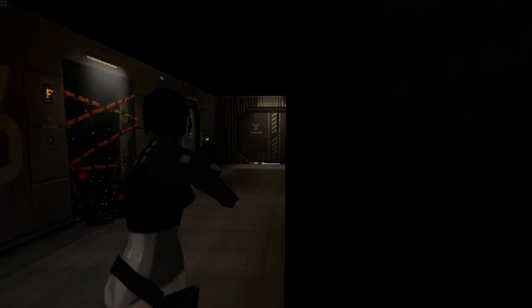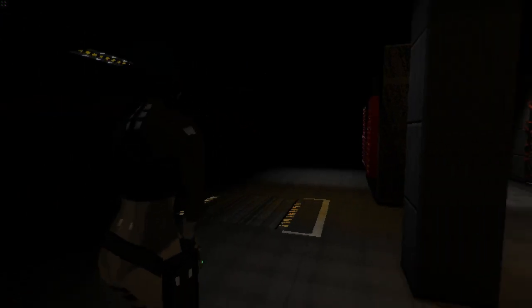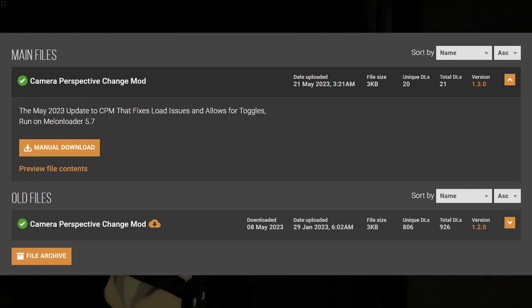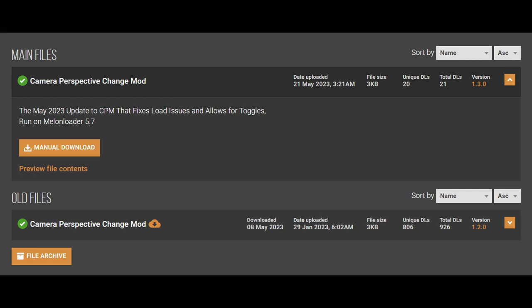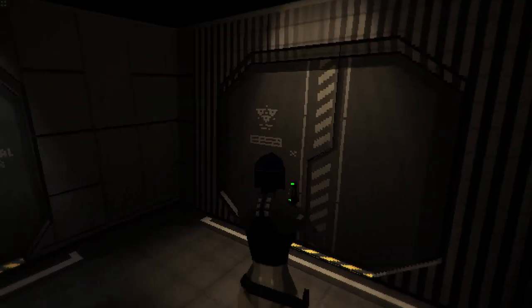First things first, you're going to need to navigate to the link below to the Nexus mod page for this mod. When you get to this page, you will see a link to download the mod, and you're going to want to download that file. However, this sole DLL file is not enough, as we are going to need to set up something to actually read my mod.